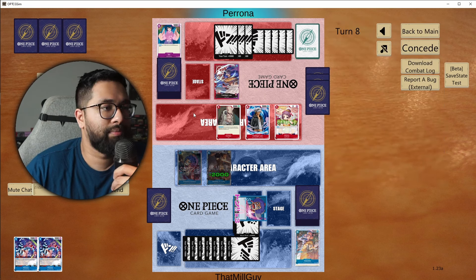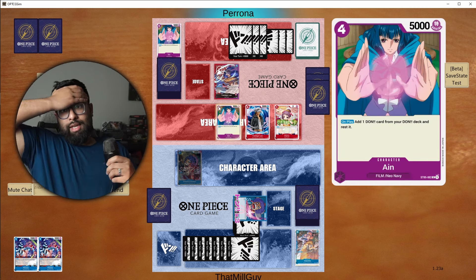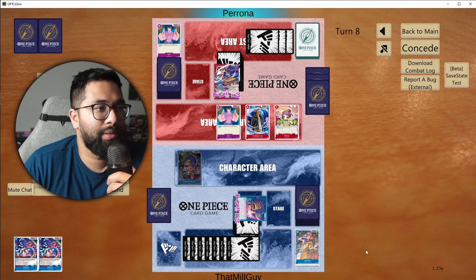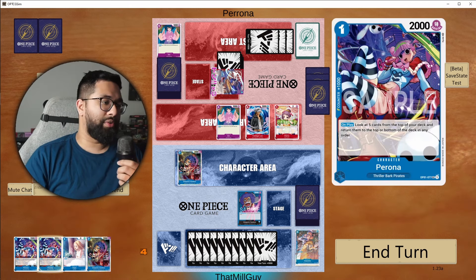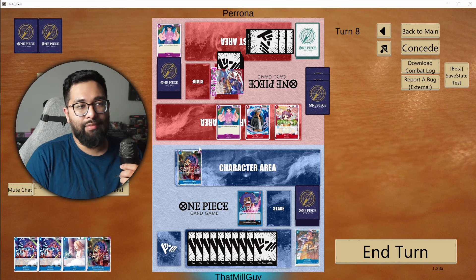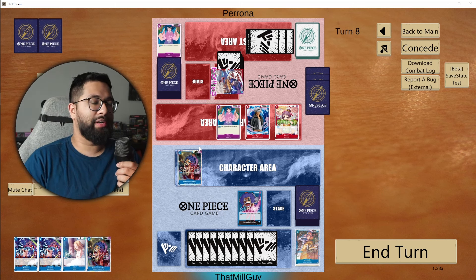Gordon. They'll bottom deck. I feel like at every turn they've had something here. Honestly, this is GG. I don't think I'm moving past this. I feel like I've done everything in my power and they've constantly managed to have some type of reducer. Not enough 2k's — I might have kept my hand too aggressively. But this is a learning moment. Still learning this deck. GG against Doflamingo.